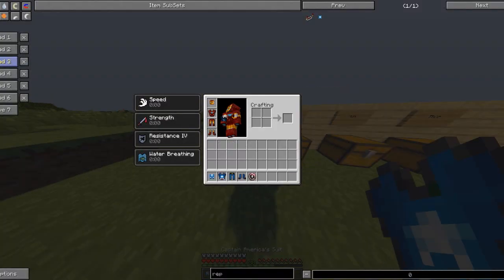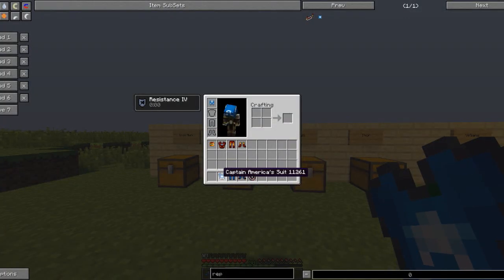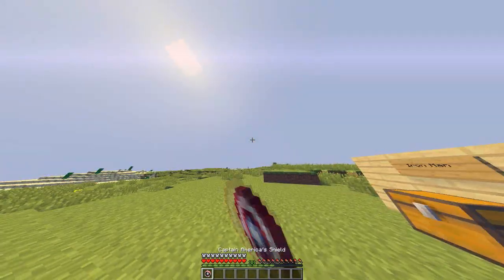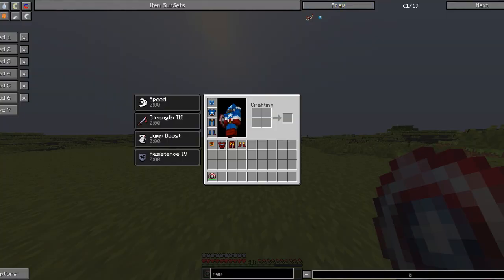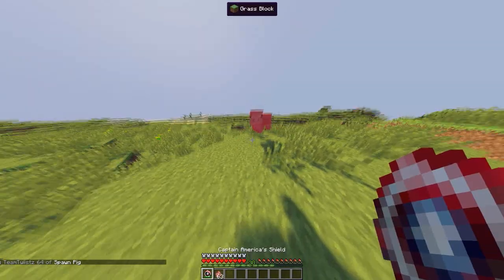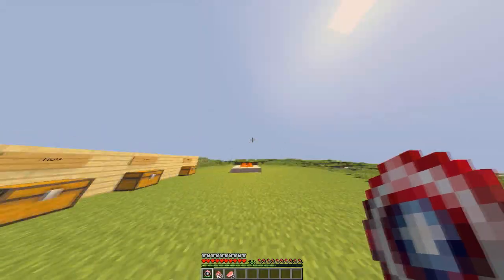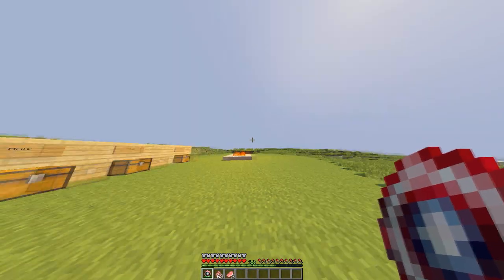Moving on, we have Captain America, who is a little bit different from Iron Man — of course he's a human, kind of juiced up. If you put on his armor you get Speed, Strength 3, Jump Boost, and Resistance 4, as well as Captain America's shield which does 9 attack damage when you hit with it. You can also right-click to throw it, and it does 9 attack damage as well. If you grab some pigs and throw the shield at them, you can see it kills them in just two hits. It does have a durability so you can basically spam it and it won't run out as quickly as you think.